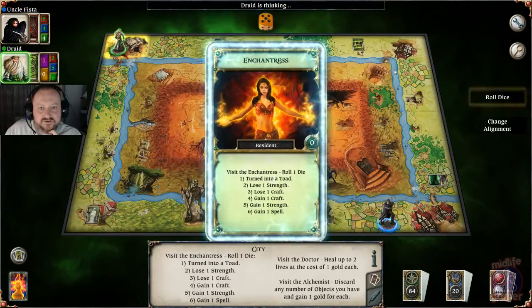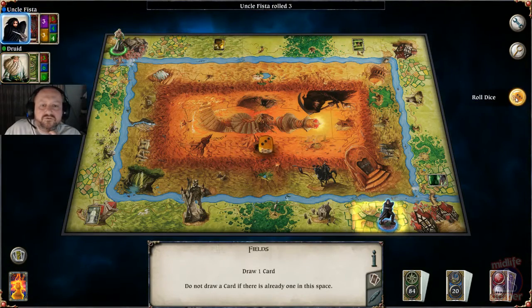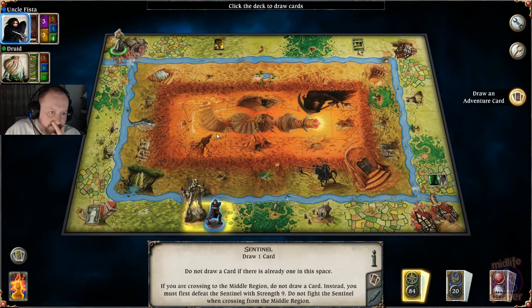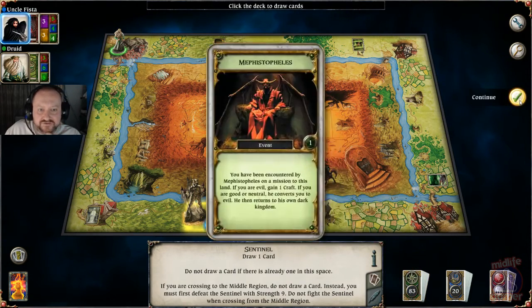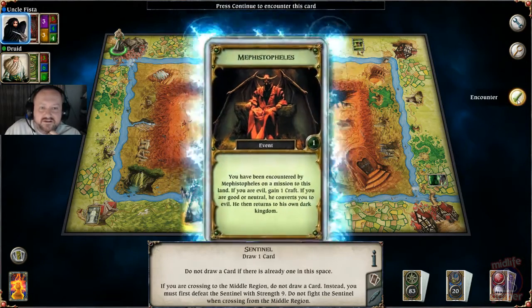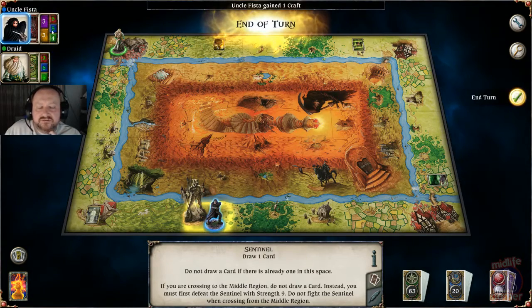The Enchantress again — I'm not crossing into the centre part so I don't have to encounter that sentinel. I'll just draw an adventure card: Mephistopheles. If you're evil, gain one craft — which I am. So give me a craft buddy. Craft's up to five.